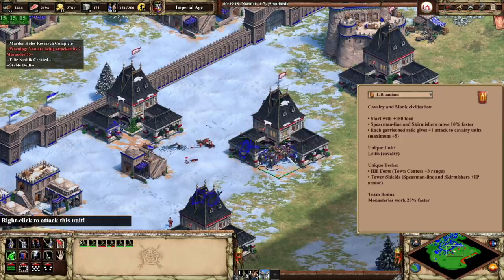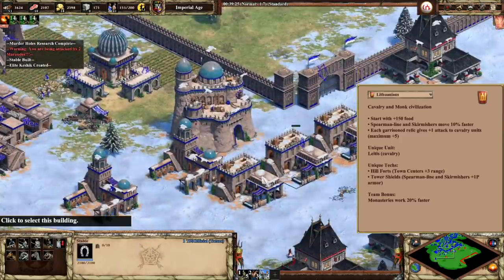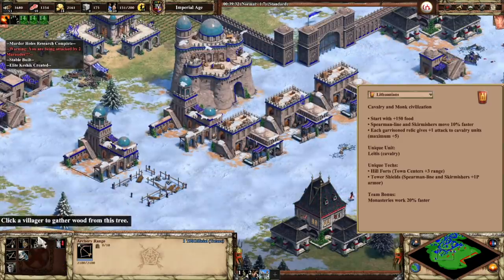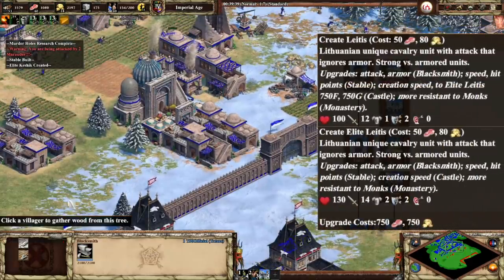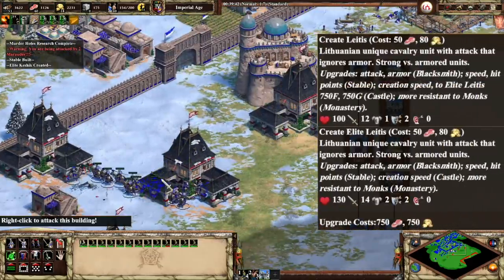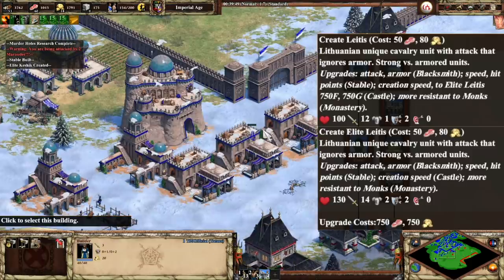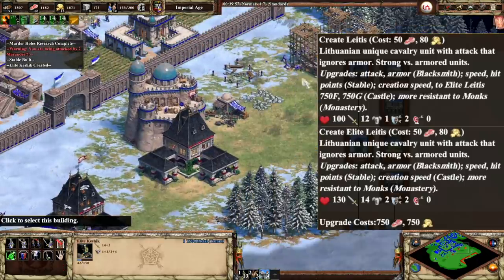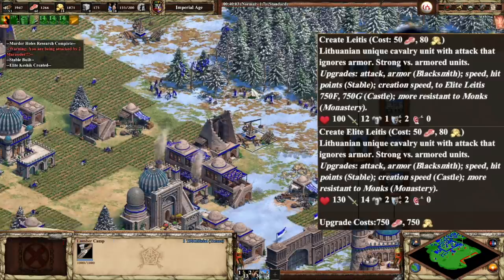They have the faster monasteries, the relic attack bonus on cav, and then the unique unit. The unique unit for the Lithuanians is called the Leitis, and I'm probably butchering that, but too late. It is a unique cavalry unit with attack that ignores armor. Pretty unique. It is strong versus armored units, and it is also more resistant to monks.